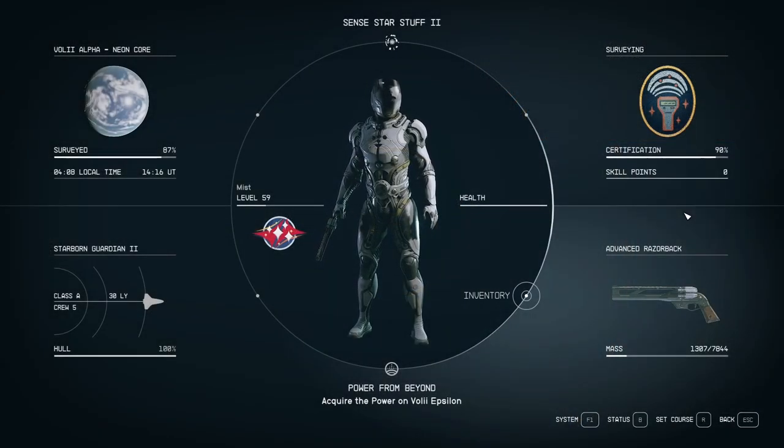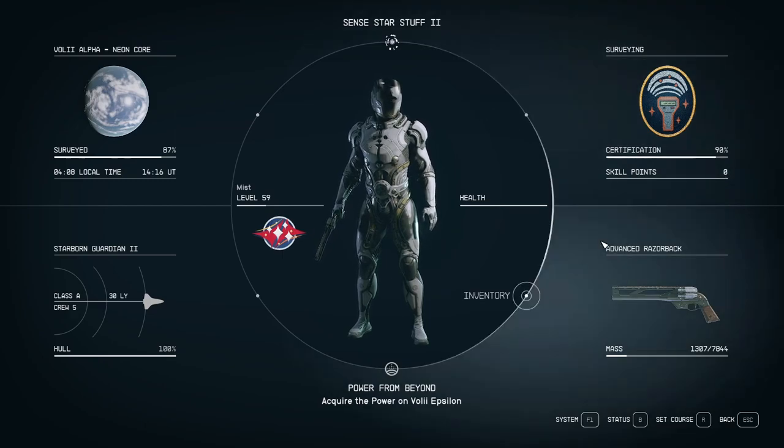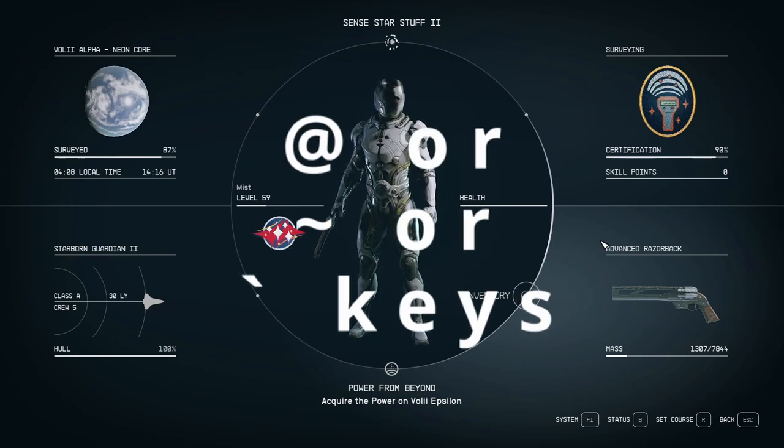As you can see, our character currently has zero skill points, and the first thing we need to do is open up the console. To do this we press the @ key — it may also be the tilde or grave key.